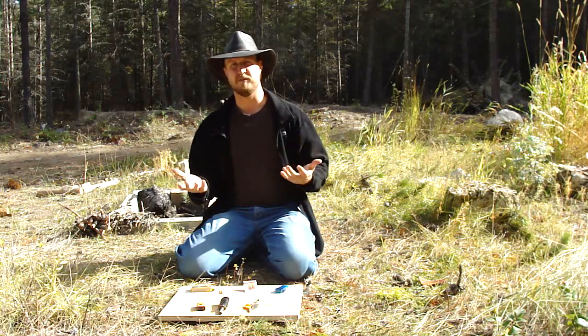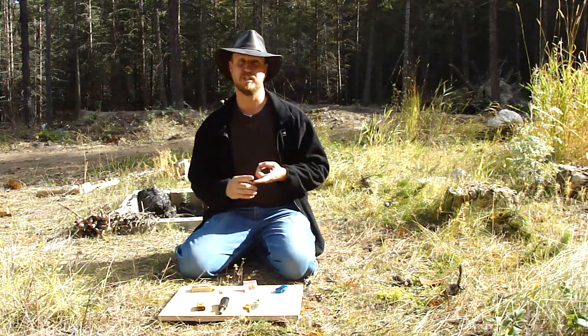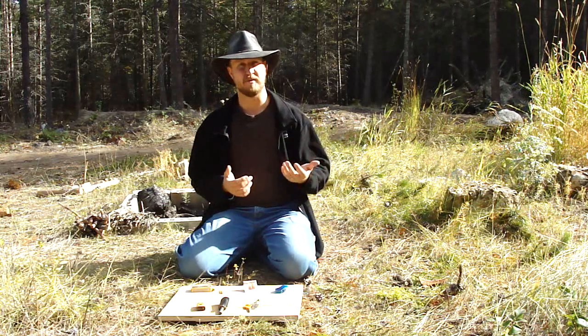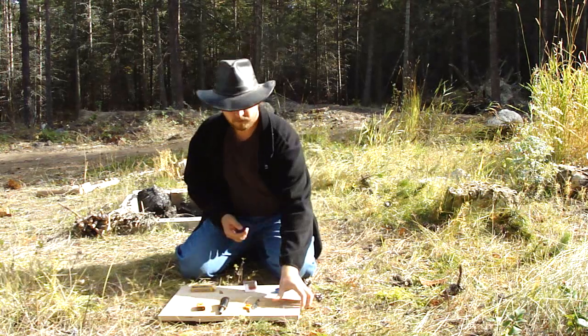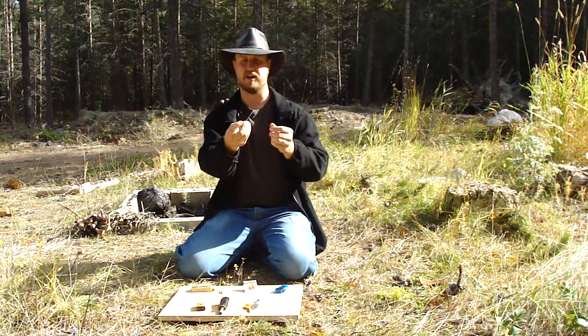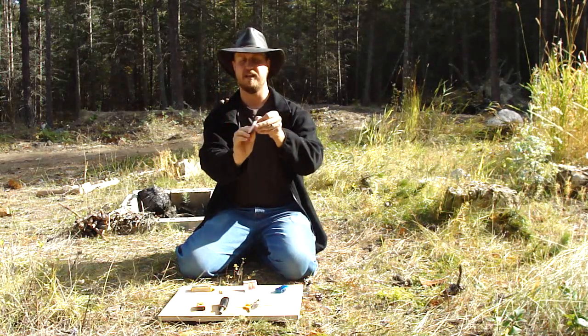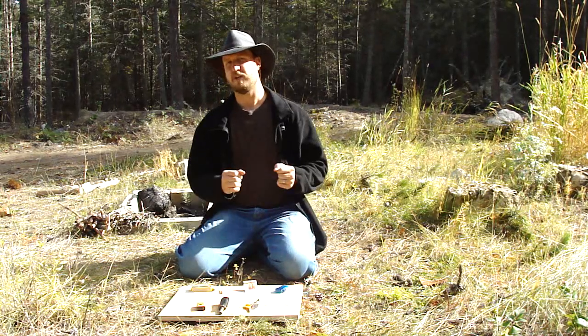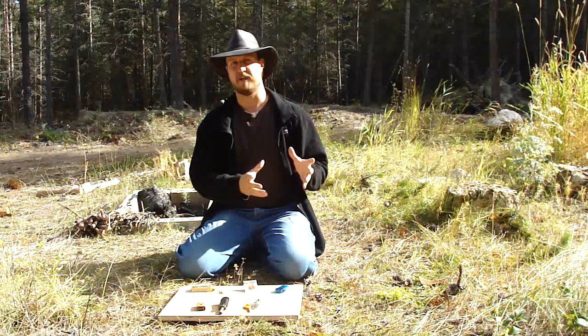Some examples of the items you can use for the solar method are a magnifying glass, which is essentially a convex lens. You could also get a convex lens out of your camera or your binoculars, or you can carry a little Fresnel lens — basically a convex lens that has been flattened down to the size of a credit card, making it a very easy carry in your wallet. You can also use a parabolic mirror of some kind.